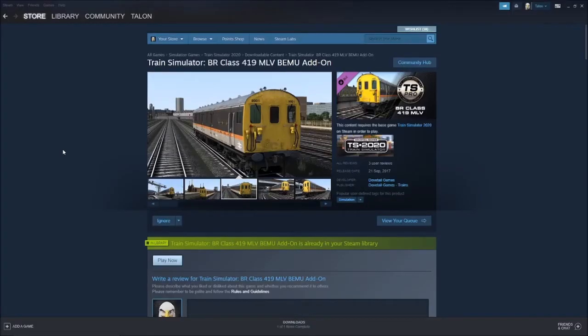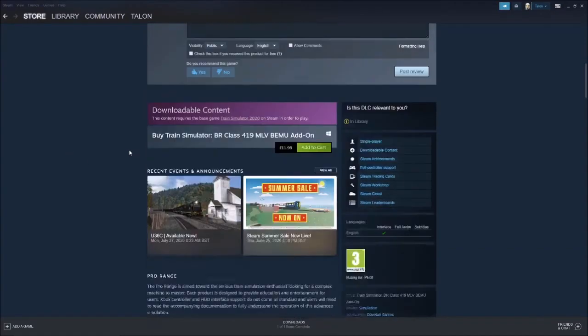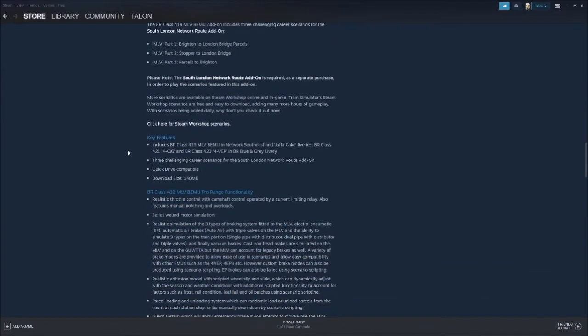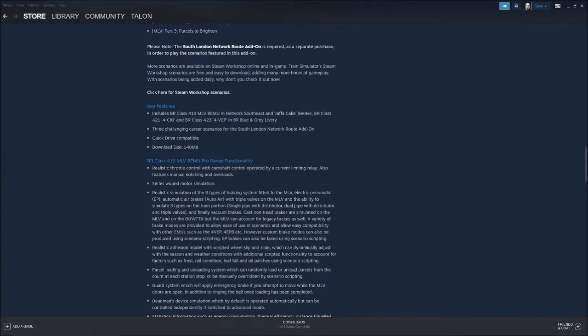If we have a look at the Steam page for this — it's £12 and not frequently on sale — scrolling down to the key features, it says BR Class 421 4SIG and BR Class 423 4VEP in BR Blue and Grey livery. Now that interests me, so let's have a look.